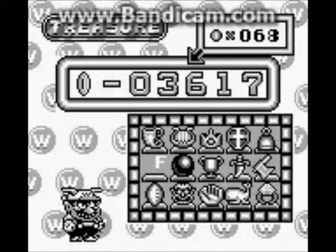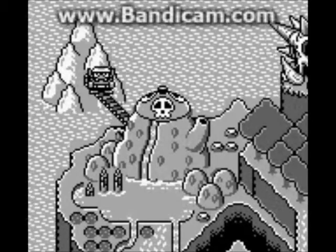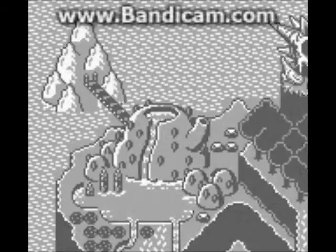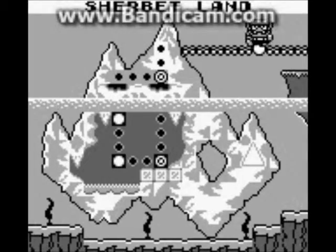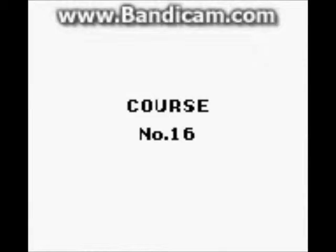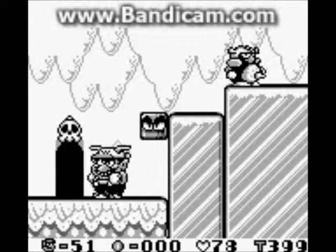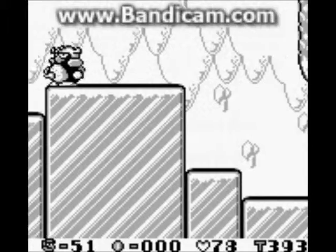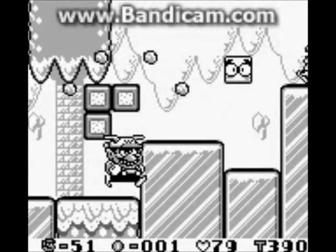That ends Sherbet Land world - or rather, that completes it because you've beaten the boss. As you can see, we now have better access from right up here. But we're not done there obviously, because there's a hidden goal. If you hit a block without a key you don't get the key anymore, because you've already got the treasure. So what's the point of the key?